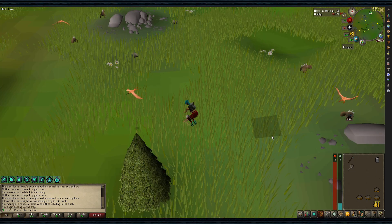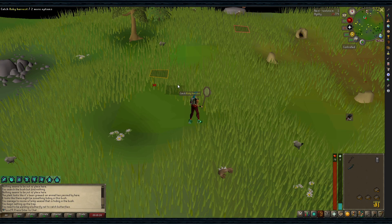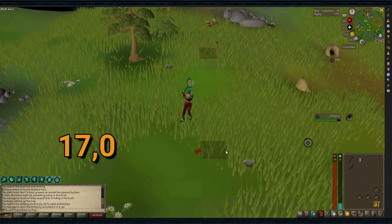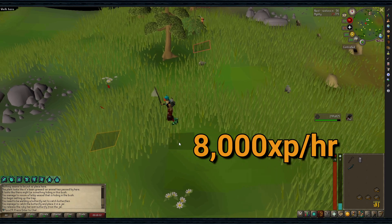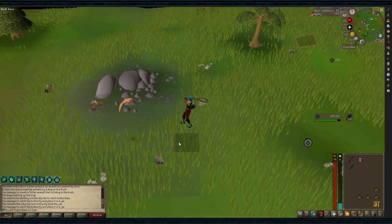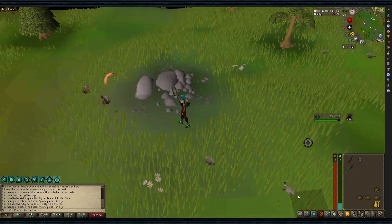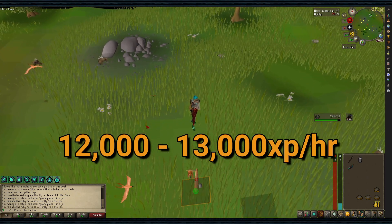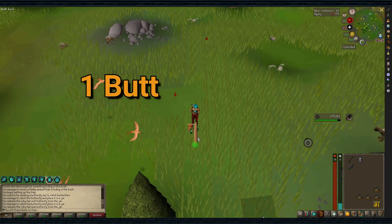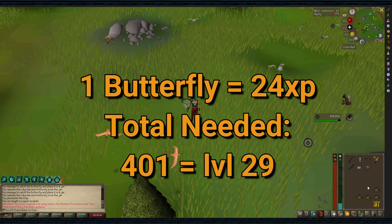Set up the bird snares to catch Copper Longtails, and while waiting, catch butterflies in the nearby area. You can gain up to 17,000 to 18,000 XP per hour doing this. Alternatively, you can camp a butterfly's spawn location by standing on it and spam clicking under your character, getting 12,000 to 13,000 XP per hour with minimal run energy drain. Each butterfly is worth 24 XP, so you'll need 401 Ruby Harvest to reach level 29.